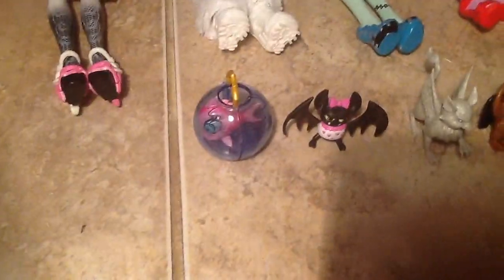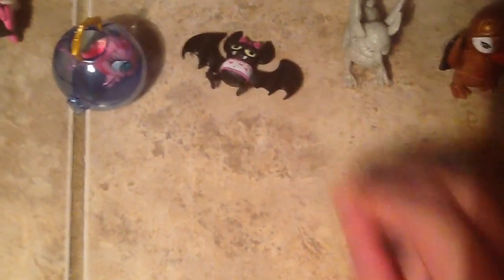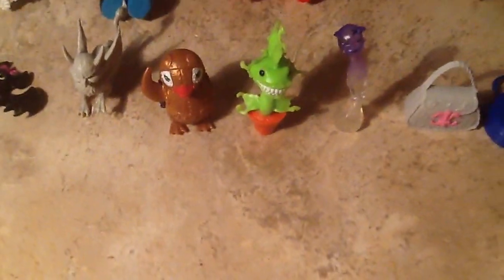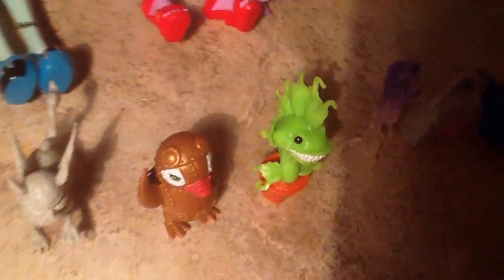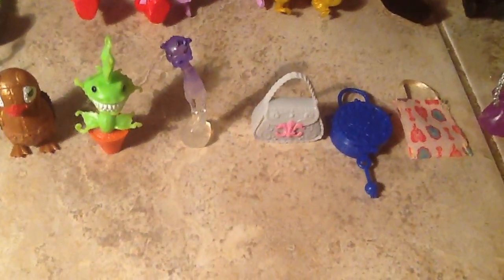Now to the accessories and pets. There's Neptuna, Laguna's pet, in her little cage — she's a piranha. I knocked down Count Fabulous, Draculaura's pet, but I don't have the original Draculaura anymore. Roque, Rochelle's pet. Captain Penny, Rebecca's pet, with a little jet pack back there — I don't know if you can see it, but it's a little jet pack. Trulian, Venus's pet. And Ruin, Spectra's pet — ghost fairy.